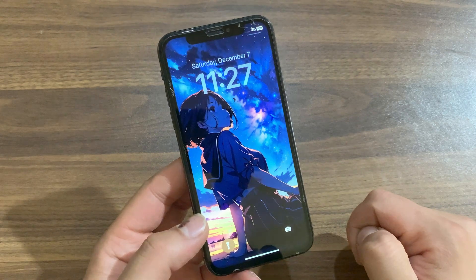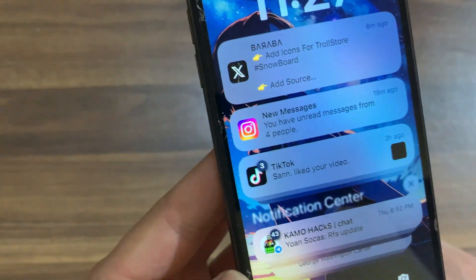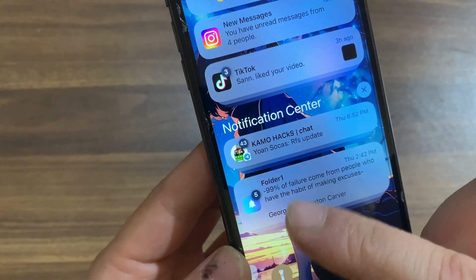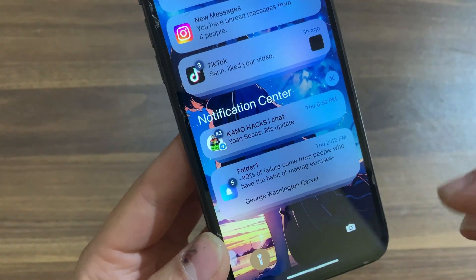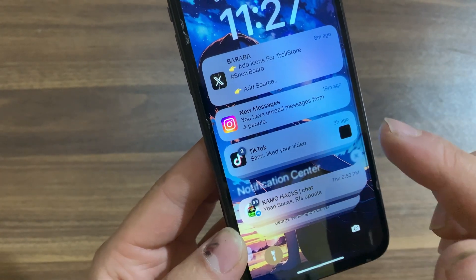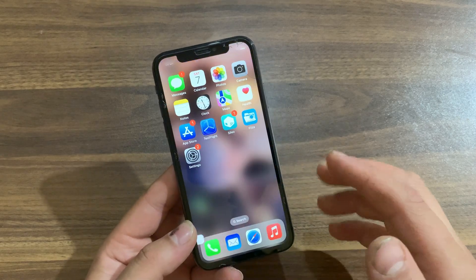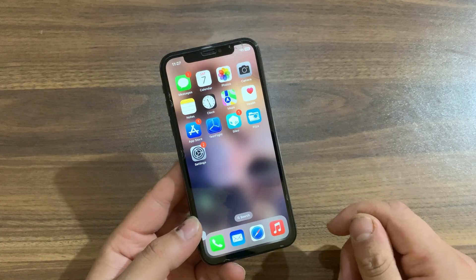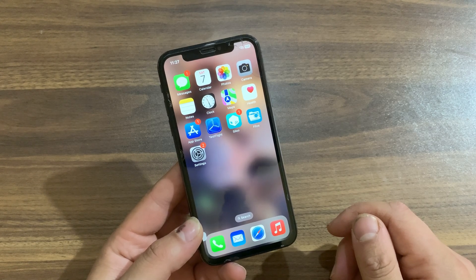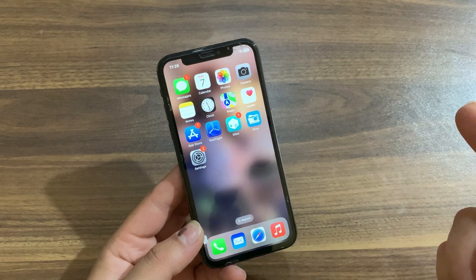So that's the tweak — it's really simple and beautiful. It makes it much easier to see how many notifications you've missed. I really like this tweak and I'd recommend you give it a try. The repo is in the description below. If you enjoyed this video, don't forget to like and subscribe to my channel for more jailbreak tweak videos. Peace!